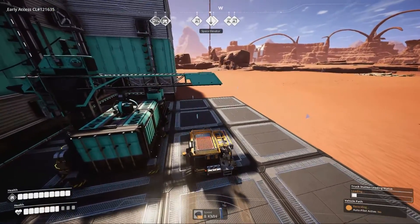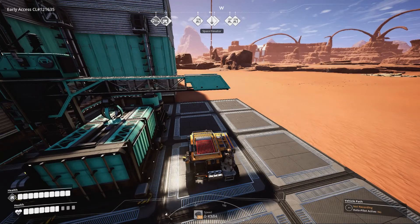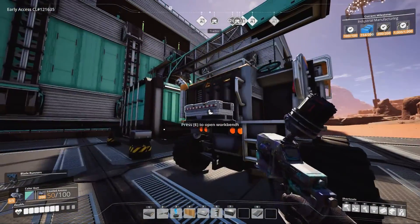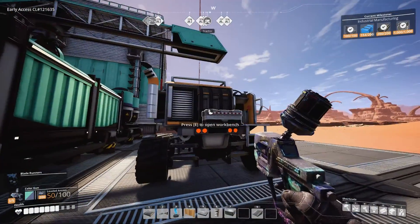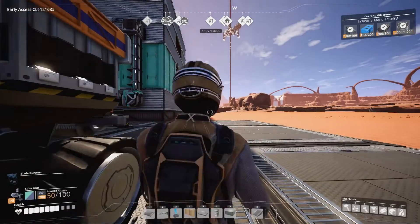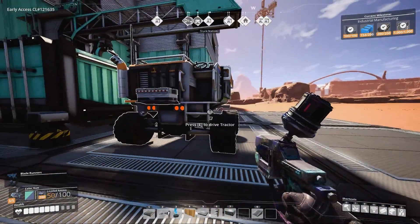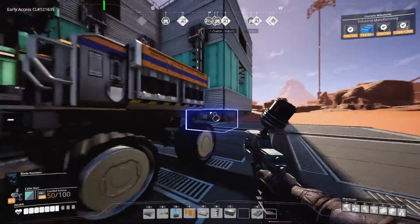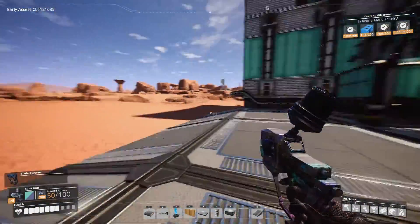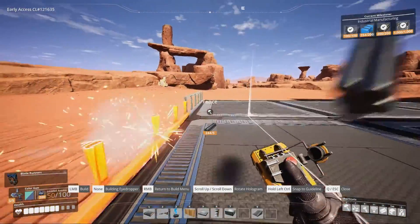Now we just need to park here, hold the button, select 'Hide Path Nodes,' and finish recording. Then enable autopilot. It has loaded up and will now wait here. Going into it: autopilot is online and we've hidden the nodes. If it gets stuck at the beginning, just drive back and forth a little bit and it will understand what's going on.